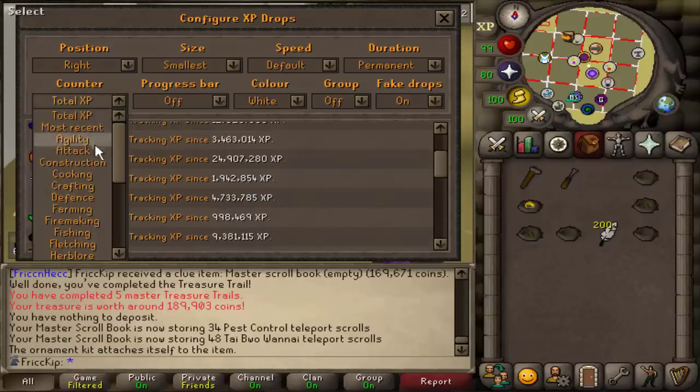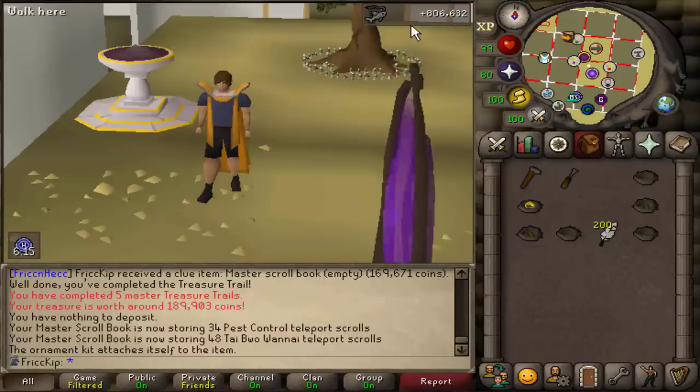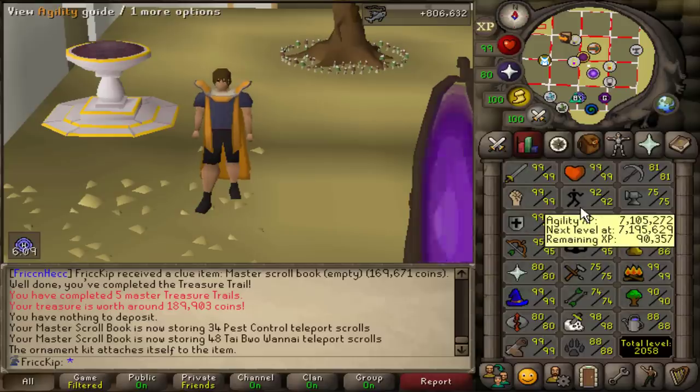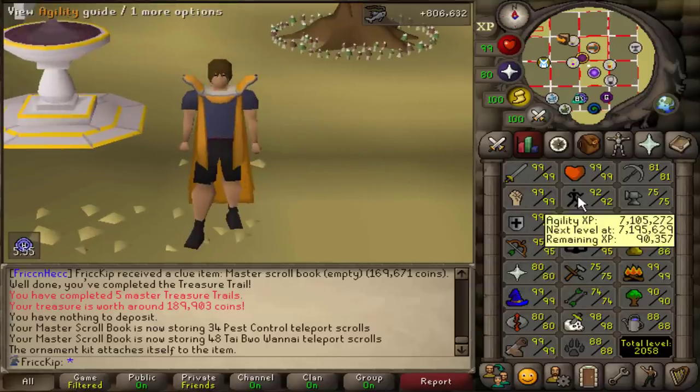I wasn't just doing Gauntlet this video — I was also showing the AFK fishing grind. Here's the total fishing XP I gained throughout this video: about 800K. I probably also did a couple hundred thousand agility XP, which is kind of part of the fishing grind too. I was doing Ardougne Rooftops and getting pretty close to 93 Agility, which is what we're going to do next video so we can try out the blood room crafting thing I've been talking about.